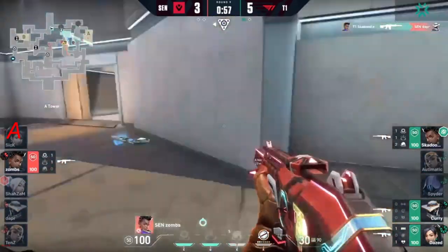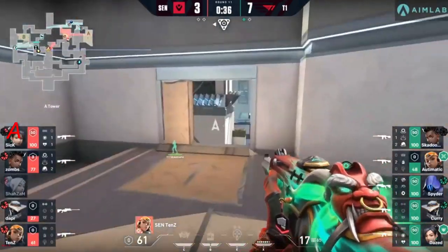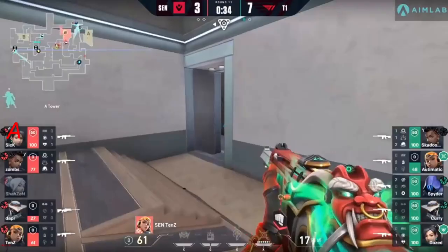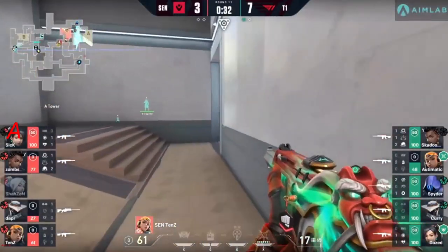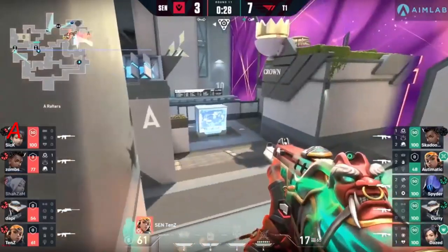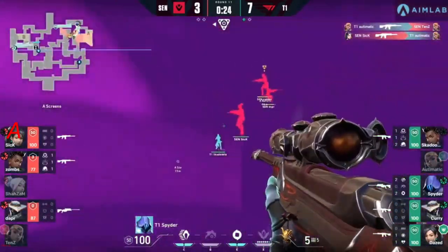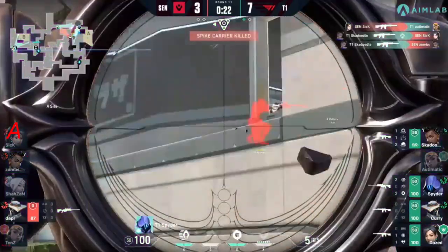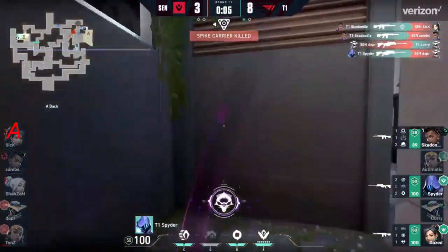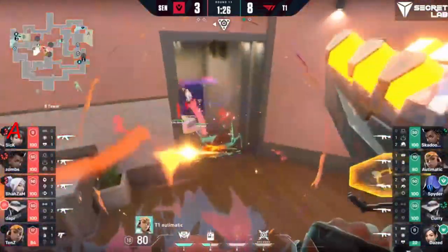Finds the elimination — comes down to zombs for a connect again. Does kiss the shoulder of dapper. Now 27 HP — cosmic divide coming through from skadoodle. Tens has already gained a tower, now looking to move quickly — does not see automatic down low. Sick will find the trade but spider and skadoodle are watching the crossing area — it's not even needed. Spider will see the hash and find something, and it does — gravity well soaks up tens.